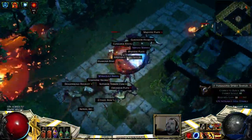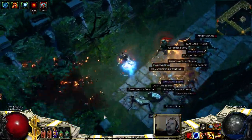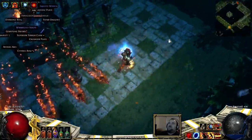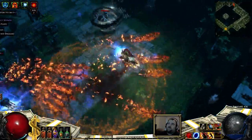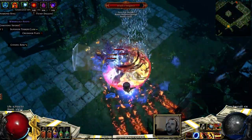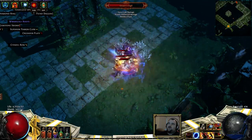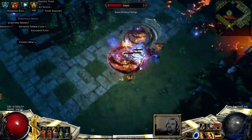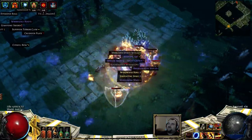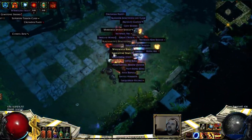If you're a spectral throw build, you can whirling blades to move, come back in, fire back, whirling blades to move, wait for them to come back, fire back. But what I'm going to do is hit Vaal Cyclone, hit my flasks, and watch them all have some fun right on top of me — because we're a tank, and this is what tanks do: they just tank everything.